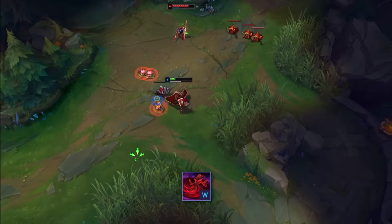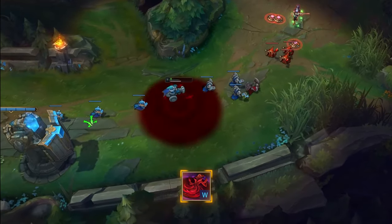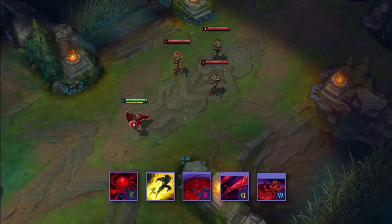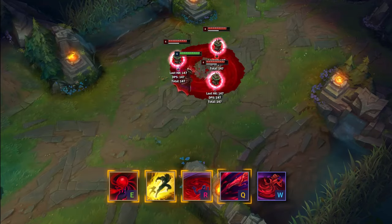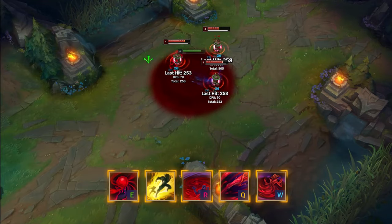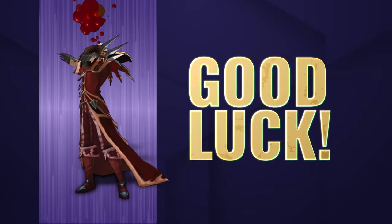If you time your W correctly, you can completely fizzle out some devastating projectiles, like Syndra R and Caitlyn R. You will want to use a combination of your Charged E, Flash R, Empowered Q, and W to deal a massive amount of damage to your target. That's all for this short guide on Vladimir, hope you enjoy.